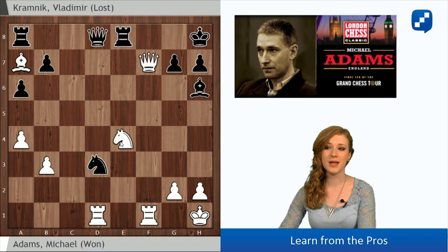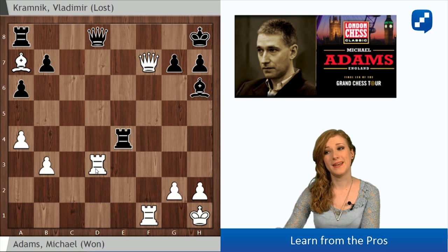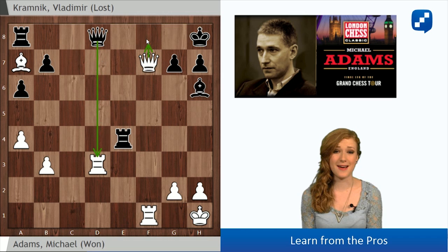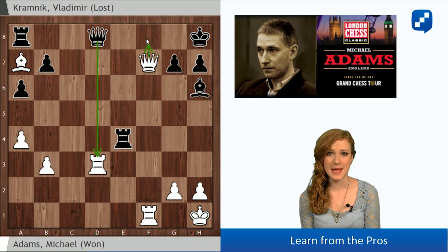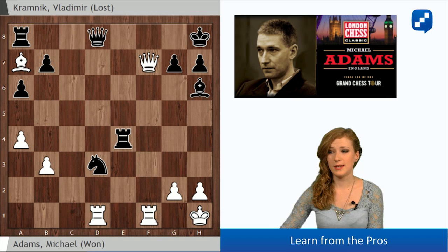But the idea is that here White can capture the e4 pawn — this is what I told you, that in some positions the d3 knight can be in trouble after knight takes e4. So if rook takes e4, then rook takes d3 works because the back rank is weak. So Black cannot capture this rook since he would get mated after this beautiful queen sacrifice: queen f8, rook takes f8, and rook takes f8 mate. Let's just see this final position — this would be a really nice back rank mate.